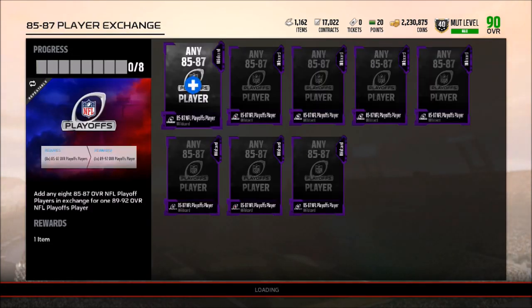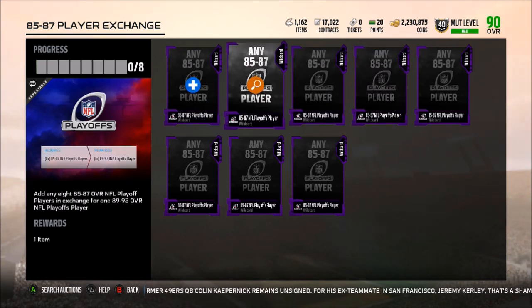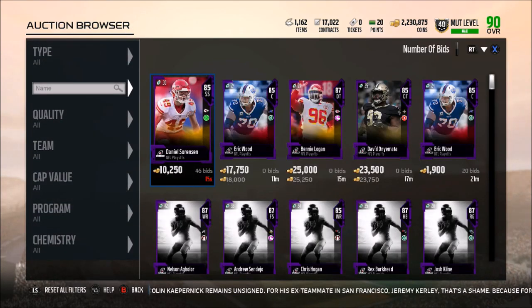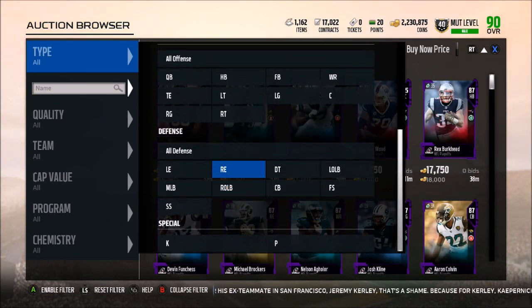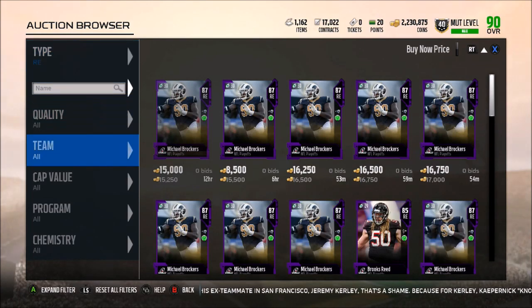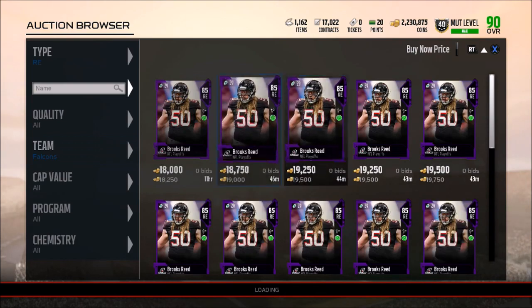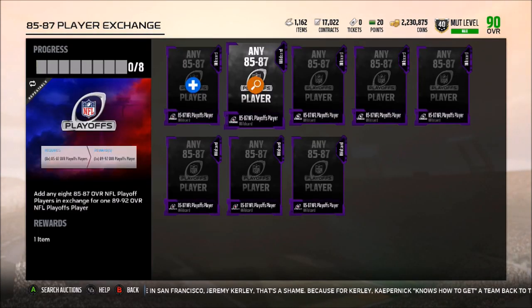Take a look at this: you need eight of the 85 to 87 overalls and this will get you 1 of 89-92. Not too sure how expensive these are — we can check by position. Brooks Reed was pretty cheap just a little bit ago, maybe like 5k, but now he's up to about 20,000 coins. So this pack may actually cost you about 100k or a little bit more, depending on if you have any NAT cards from the solos.